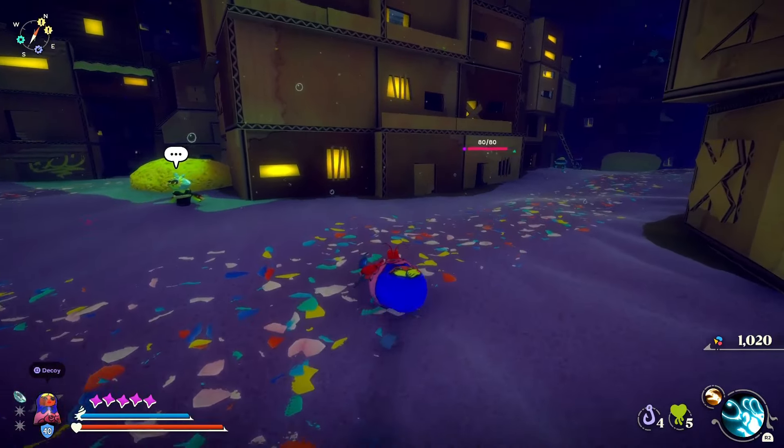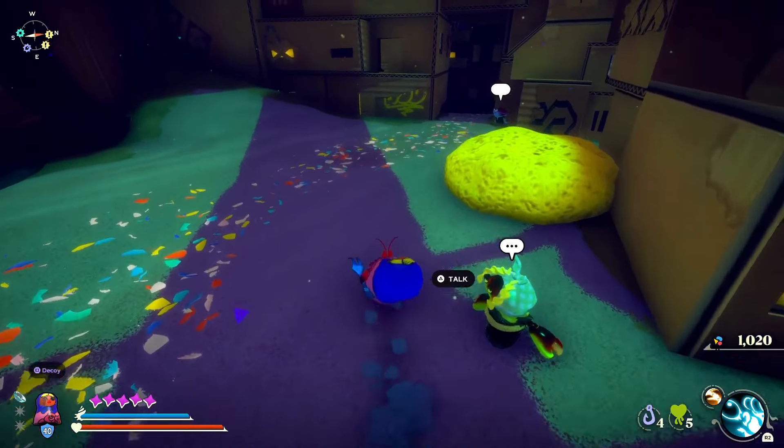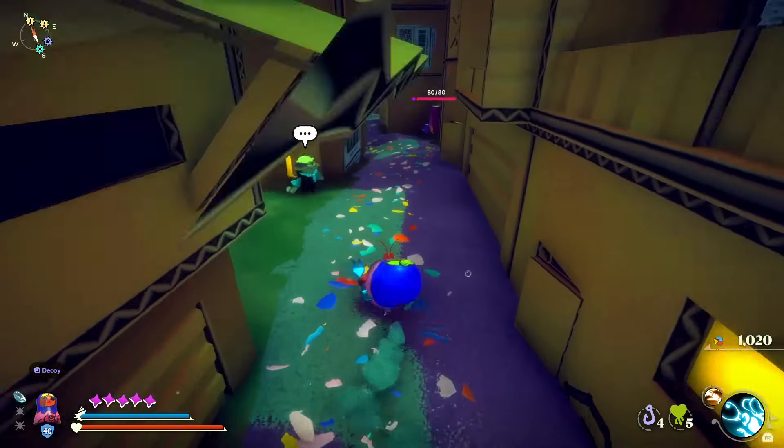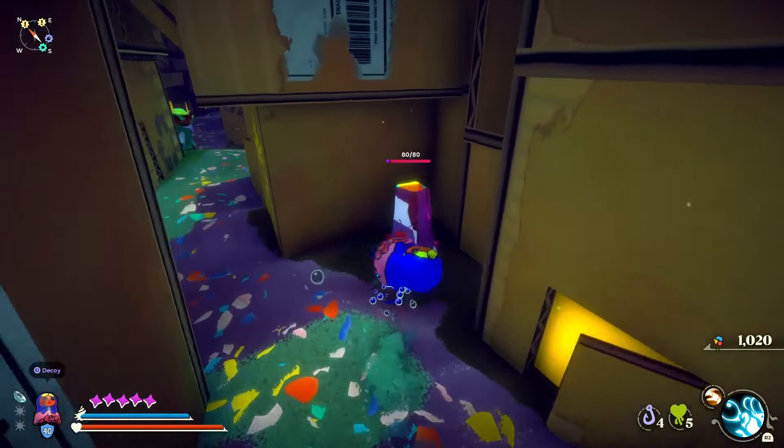Here I have on the contact lens, and as I walk forward there is a health bar in this area where there shouldn't be any enemies. I wander over and it's a crystal hidden away back here.